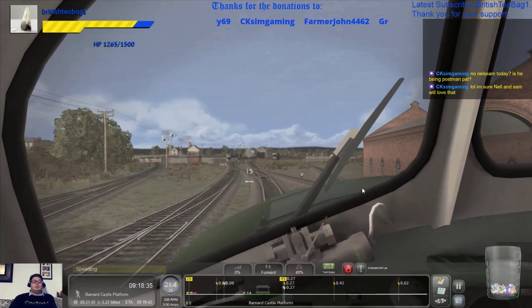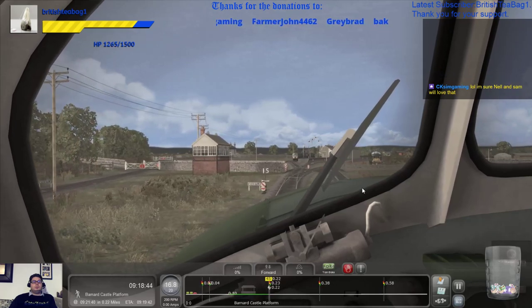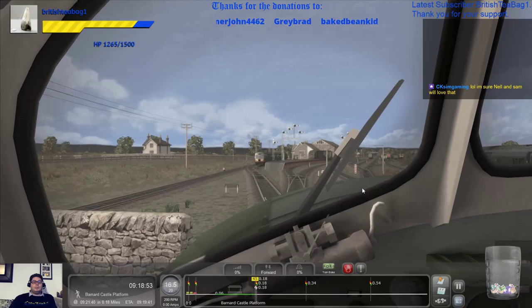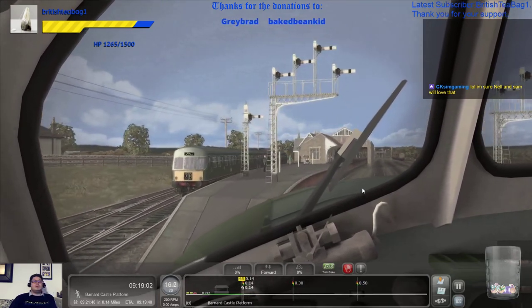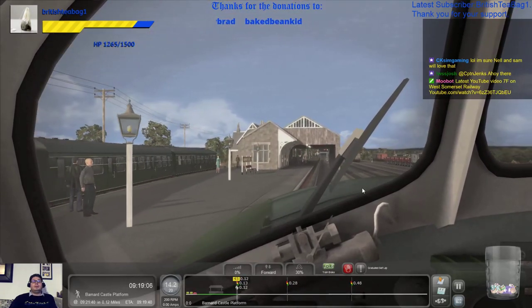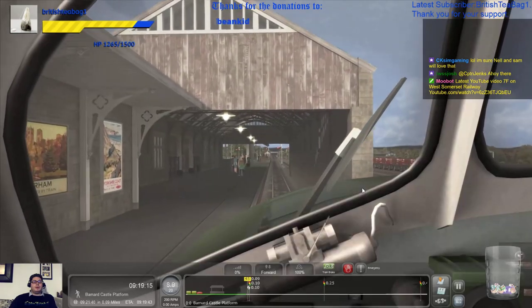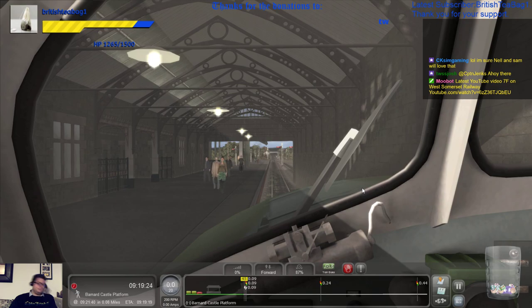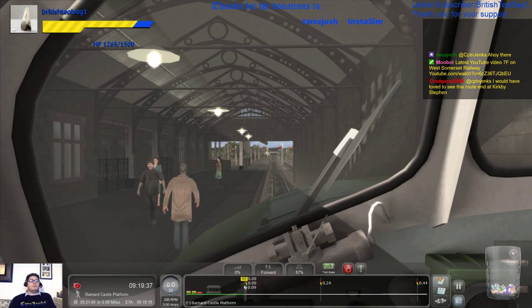Braking there for the 20 - it starts at the signal. We're down to 20 now. There's the signal giving us a clearing into Barnard Castle. Speeding! We weren't speeding two minutes ago. Here we go - nice and gently in. And into Barnard Castle. That has been quite nice for the last 45 minutes. I've enjoyed that - that was a nice run to start with. Break, break, break! You people are going to have to walk. TWS Josh, hello! Welcome! So that's that one done.